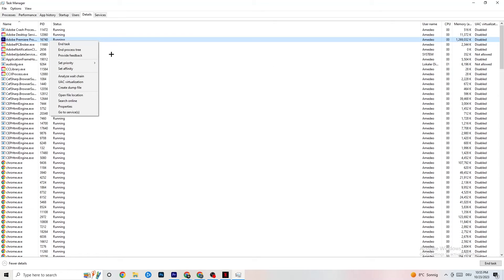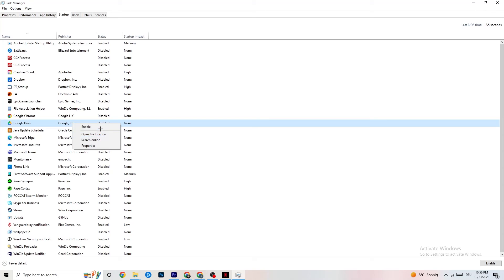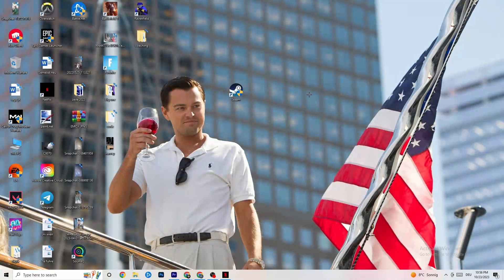Finally, go to the Startup tab in Task Manager. Many apps start automatically when your PC boots and run in the background, reducing performance. Right-click every app you don't want running at startup and click Disable. Do this for every app you want to stop from running in the background — this will reduce your CPU and GPU usage.